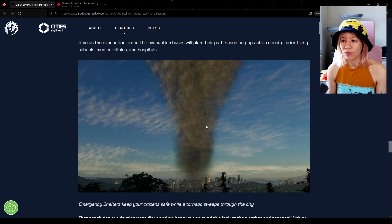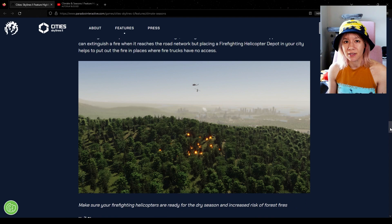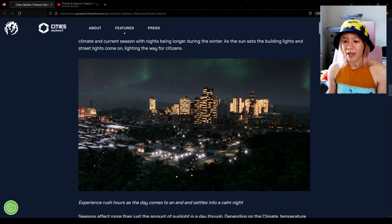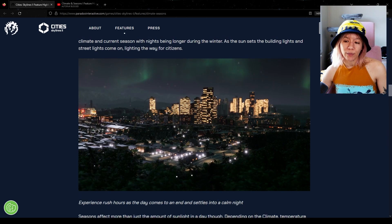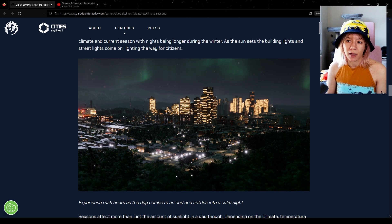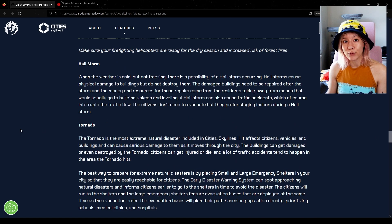We get tornadoes too, along with shelters and an early disaster warning system. I've never really seen a tornado in real life, and I'm not sure if this is the final look - I'm not a super fan of how it looks right now, it doesn't really read as a tornado to me. Also, even though this is the climate and seasons dev diary, they have not shown a single photo of the fall season - it only seems to be summer, spring, and winter. They mentioned trees have a life cycle, and I think they haven't finished the leaves turning red and falling off yet, which is disappointing.